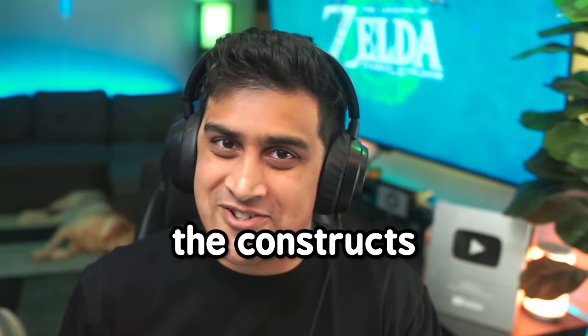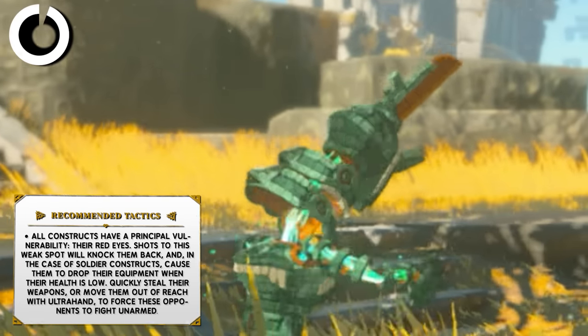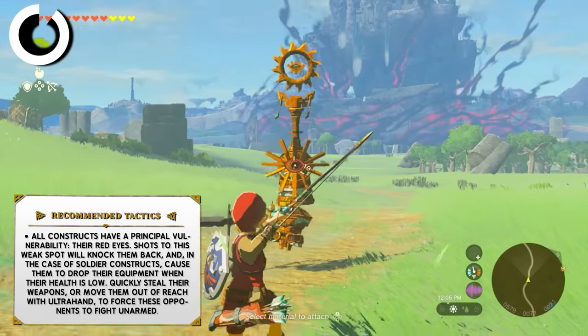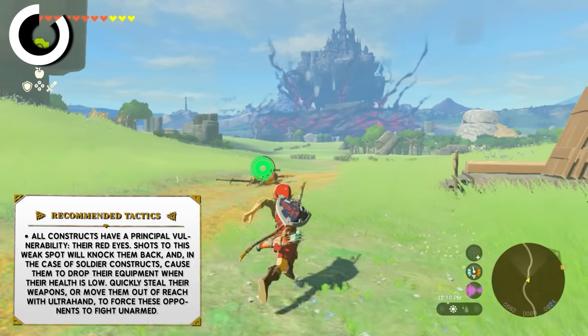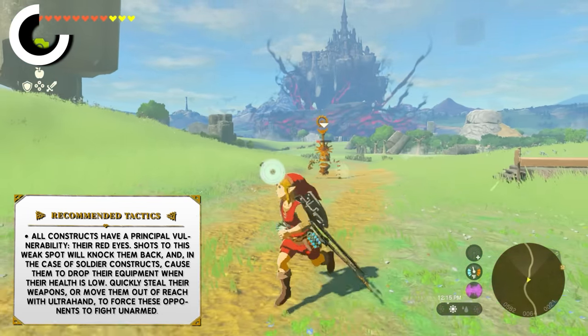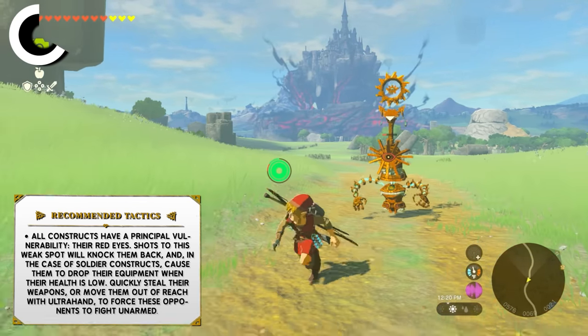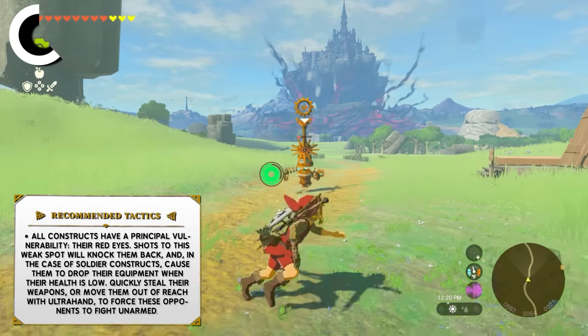Let's go over the constructs. All constructs have a principal vulnerability: their red eyes. Shots to this weak spot will knock them back, and in the case of soldier constructs, cause them to drop their equipment when their health is low. At this point, you want to quickly steal their weapons or move them out of reach with Ultra Hand to force these opponents to fight unarmed.